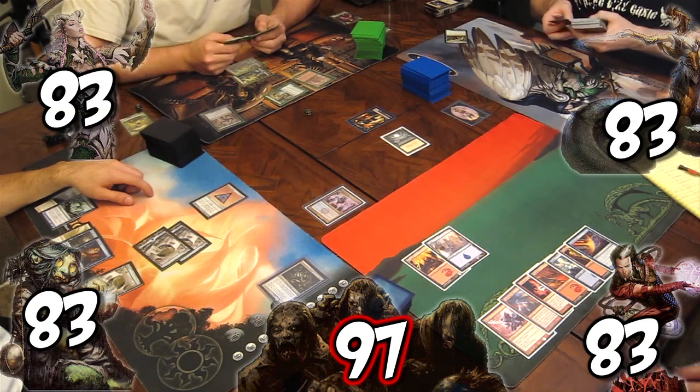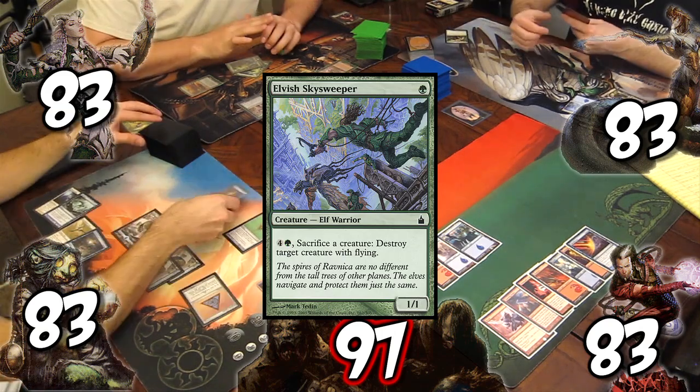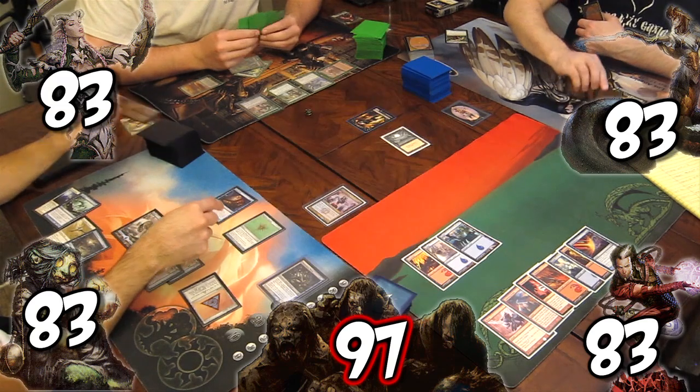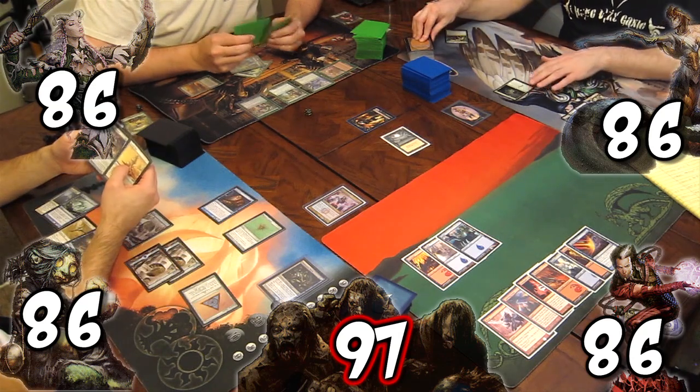On the horde's first turn, it unleashes 1 zombie token and casts Bad Moon. The horde attacks with a 3/3 zombie, which Rob blocks with his Tribe Elder and then sacks for a land. Kyle casts Imperious Perfect and Elvish Skysweeper. Josh casts Augury Owl, scrying 3. The team gains 3 life this turn, and the Essence Warden stays in play.